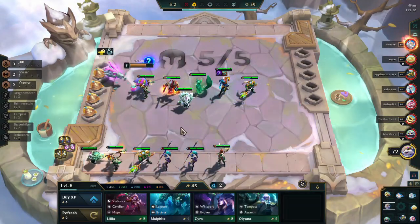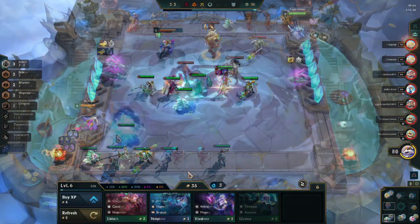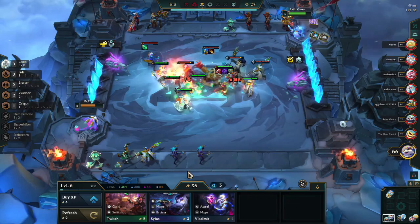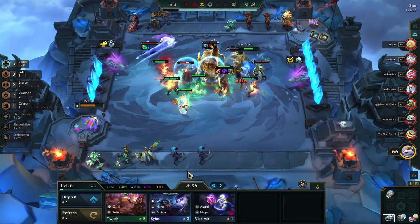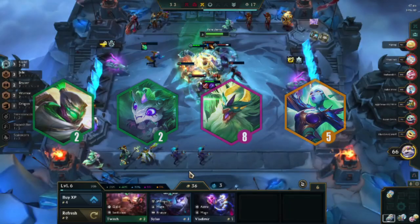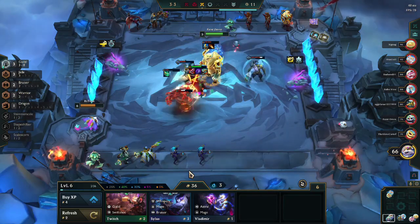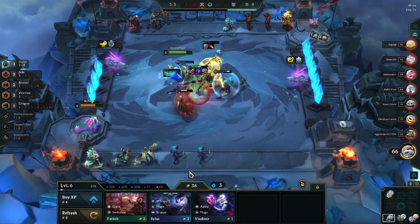Jade wasn't the same since Anivia and Niko got removed, so Shiyou is not enough to carry the team. The Jade units you will have in most of the versions are Jax, Gnar, Shiyou, and Soraka. There are many ways you can play around Jade depending on what you get in the shop and what the others are going for in the lobby.